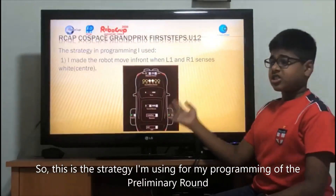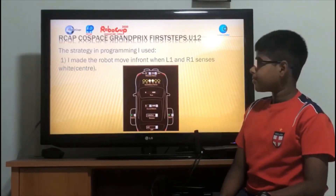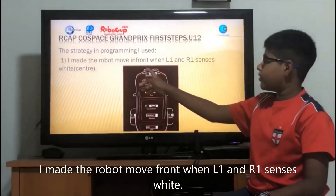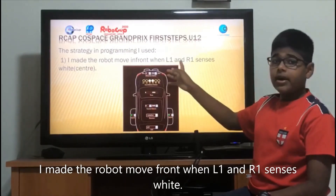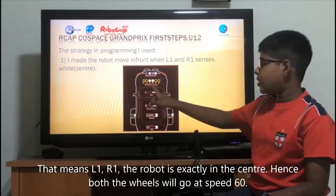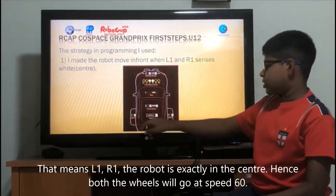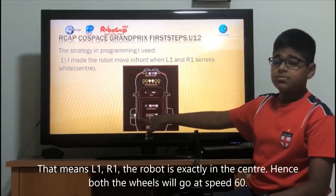This is the strategy I'm using for my programming of the preliminary round. The robot moves forward when L1 and R1 sense white. That means L1 and R1 — the robot is exactly in the centre. Hence, both wheels will go at speed 16.